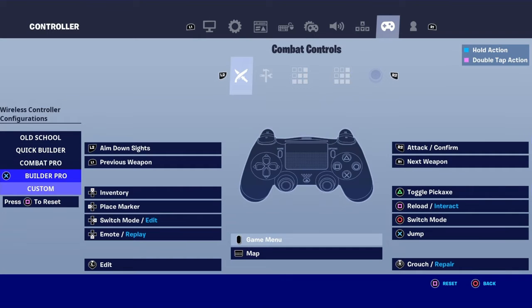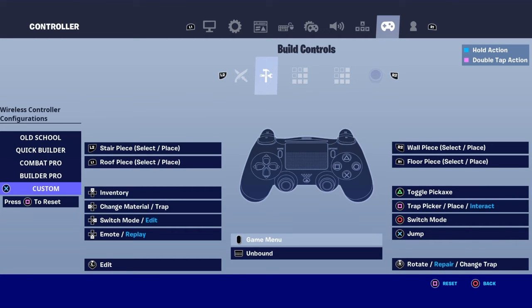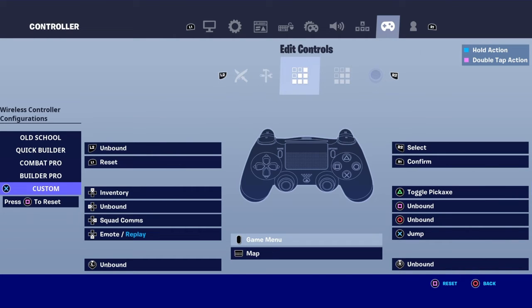Let's go to controls over here. I use custom — I don't use builder pro or combat. I used to use builder pro like a year ago, but pretty much all the pros use custom. Custom is the best option. My edit controls are also changed to the bumpers for confirming and resetting.